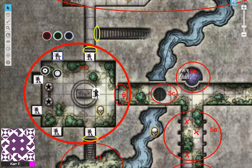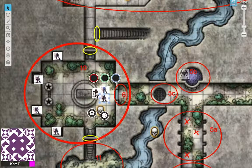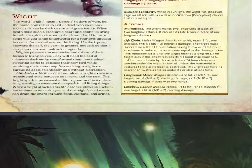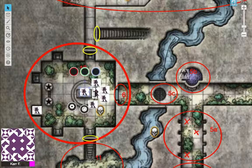The first two wights will move to block the exit, stopping players from escaping. Then the rest surround the character. If it's a full party, they'll try to block the exit so the party can't leave. Since they're here as a trap rather than conscious beings, they'll fight until death.